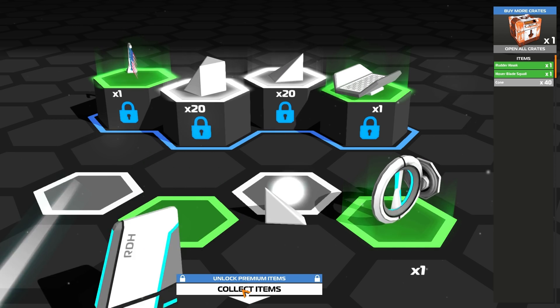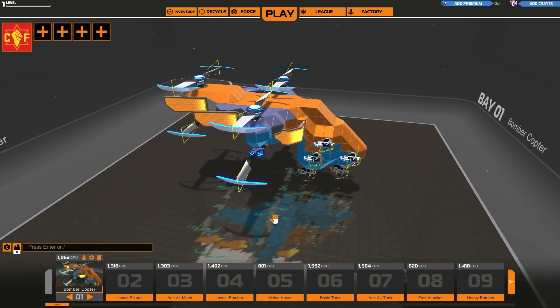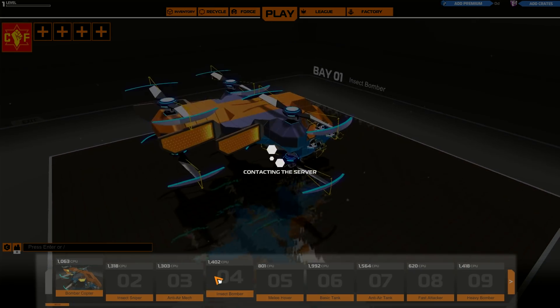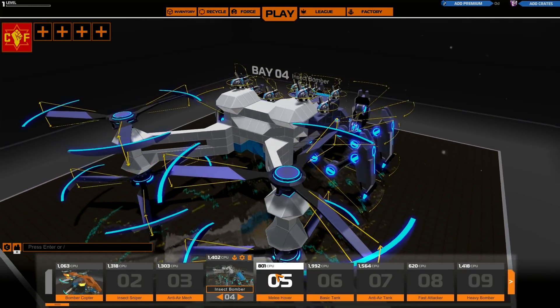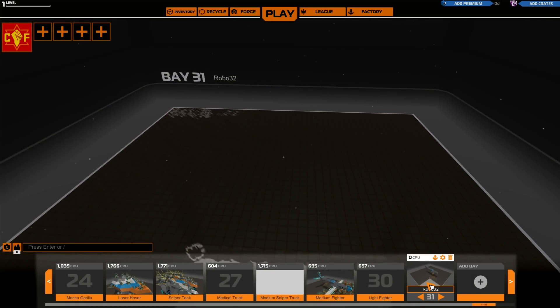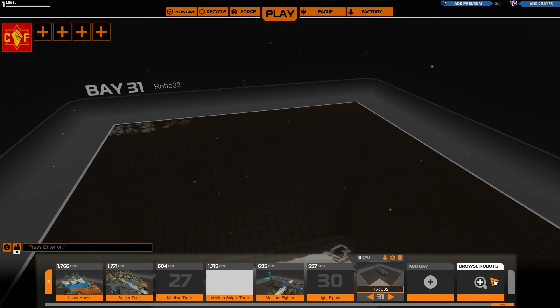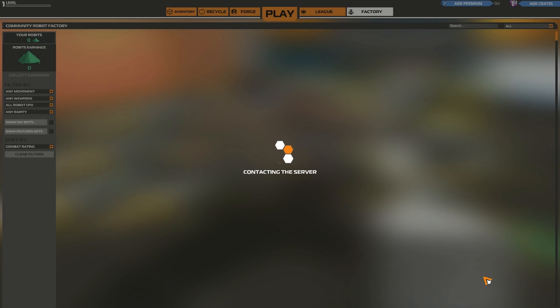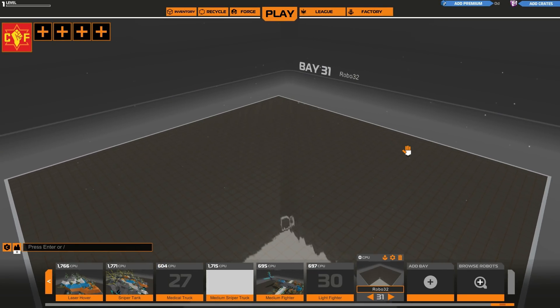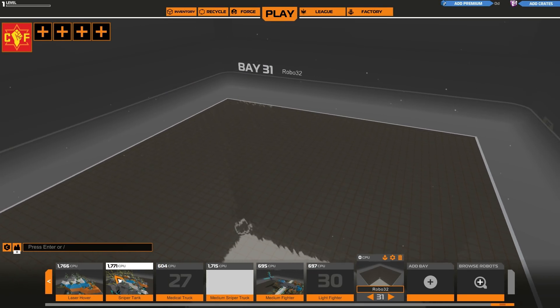Once you have collected your loot, you will be presented with the robot selection screen. The bottom slots display your robots — this is where you can select a robot to edit and use for battle. You can add a bay to create another robot, or browse robots which takes you to the factory screen. The factory is a place where all user-created robots are sold and can be purchased with Robits.